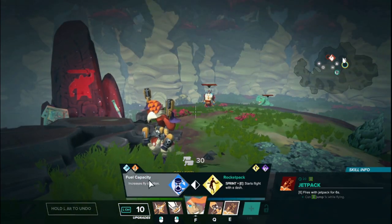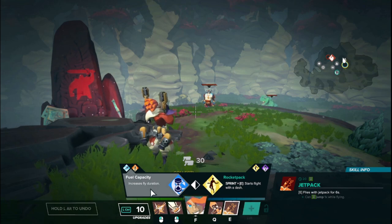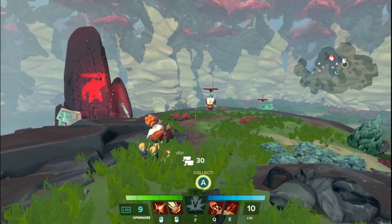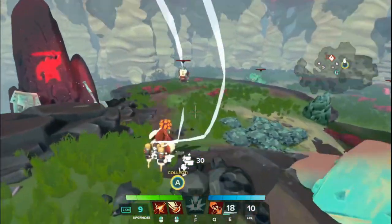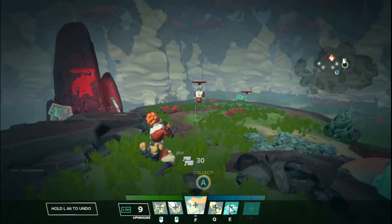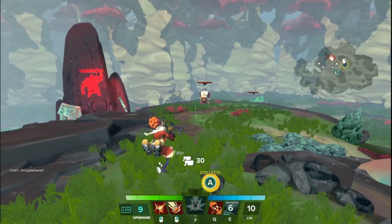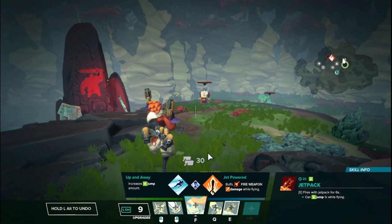Now to the jetpack upgrades on her E. Starting on the left side: Fuel Capacity increases the fly duration to 6 seconds — normally 4 seconds, so a 2-second increase. The cooldown starts immediately after you activate it, so you can count: one, two, three, four, five, six — it's a noticeable 33% increase in duration. It's a low-investment upgrade that lets you get away faster and stay out of range of melee attackers more frequently.